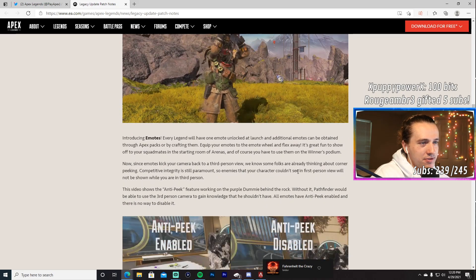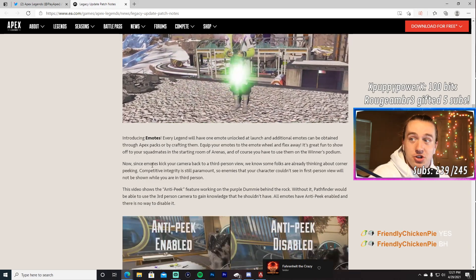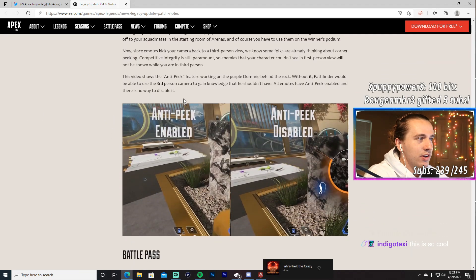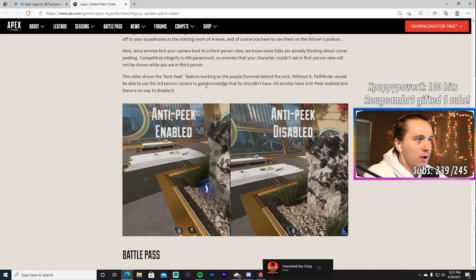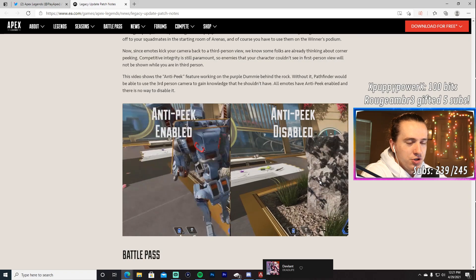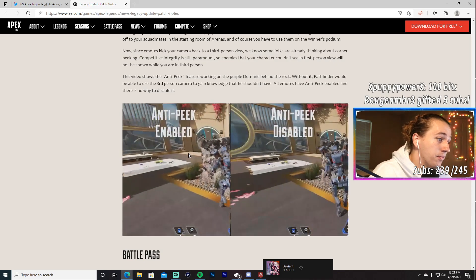Since emotes kick your camera back to third person view, they've addressed corner-peeking. Competitive integrity is paramount, so enemies your character shouldn't see in first-person view will not be shown during emotes. There's an anti-peek feature — all emotes have it enabled with no way to disable it. In the video example, pathfinder can't see the dummy behind the rock, though it looks like there might be a brief moment where you can just as the camera returns.